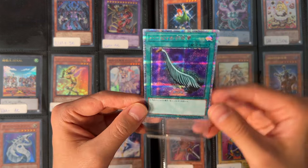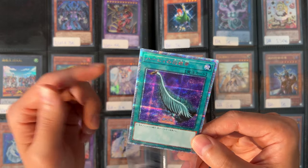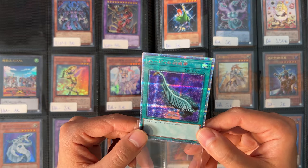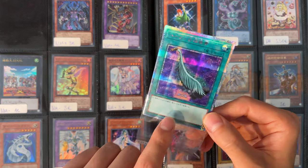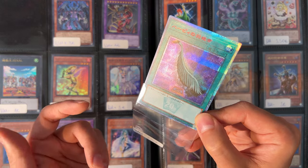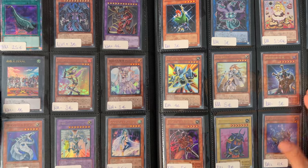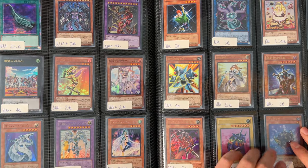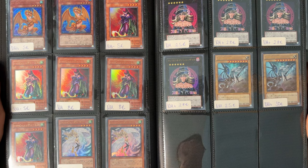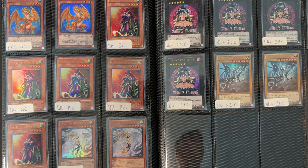This one here is a very recommended card to pick up — it's Harpie's Feather Duster in the 20th Anniversary Secret, which has the red text for the card name. The Quarter Century version has the gold name, and we have the 20th emblem here which looks more symmetric. A very recommended and very cheap 20th Anniversary Secret Rare, maybe to start your collection.